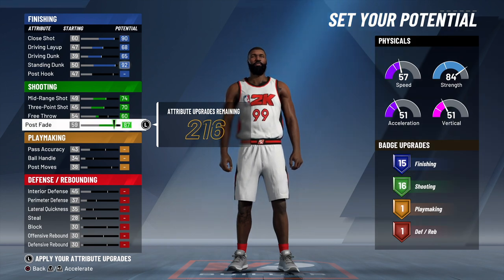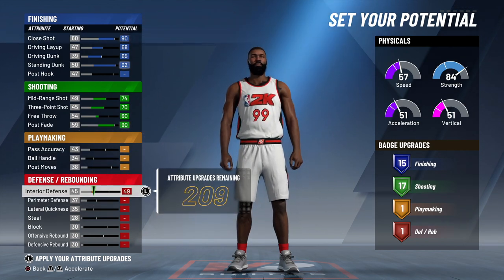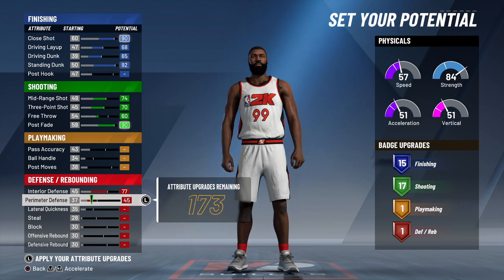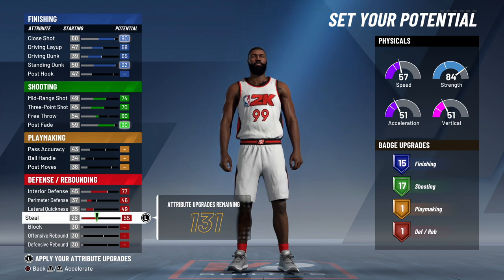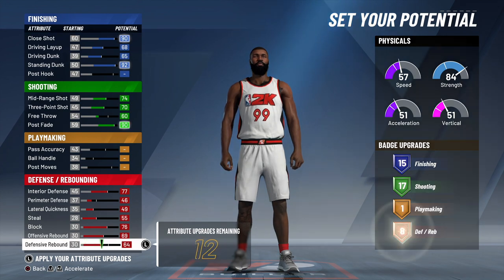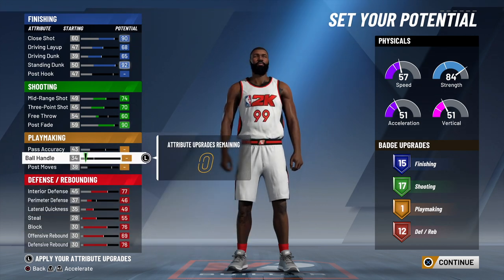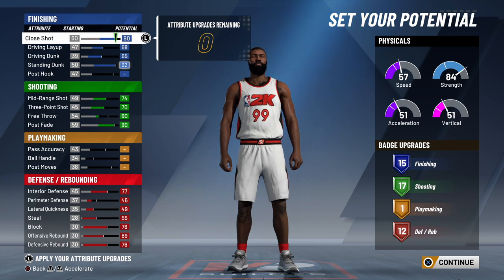So you can see what the badges are looking like thus far. You could get this build where it has like 20 shooting badges, but we're making it so it has 17 — the same amount of shooting badges as on my shooting glass lock video. So 17 shooting, 15 finishing. On defense, interior defense we take all the way up, perimeter defense to 46, lateral quickness 49, steal up to 55, block up to 76, offensive rebounding 69, defensive rebounding 76. That gives you the max badges you can get on defense with this pie chart — which is 12. So 12 defensive badges, one playmaking, 17 shooting, and 15 finishing badges.